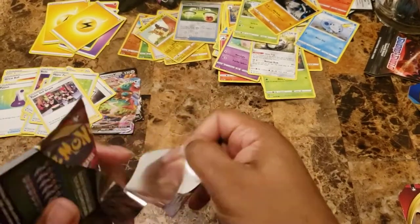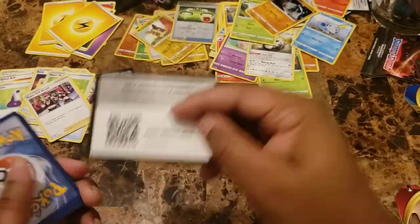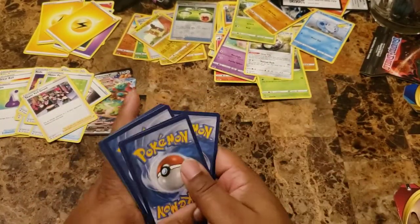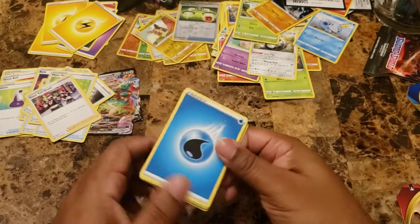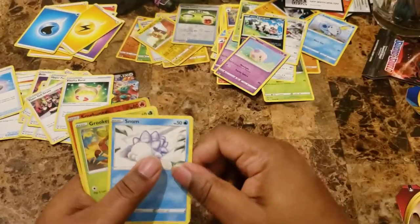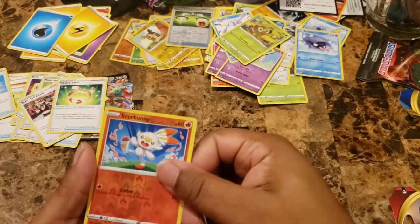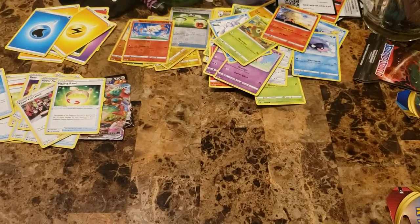Another green code card. Water Energy, B-Sharp, Evolution Incense, Fightinium Z, Zigzagoon, Munna, Snorunt, Grookey, Shellder, Scorbunny. Reverse hollow — and Ninetales for the rare, non-hollow.